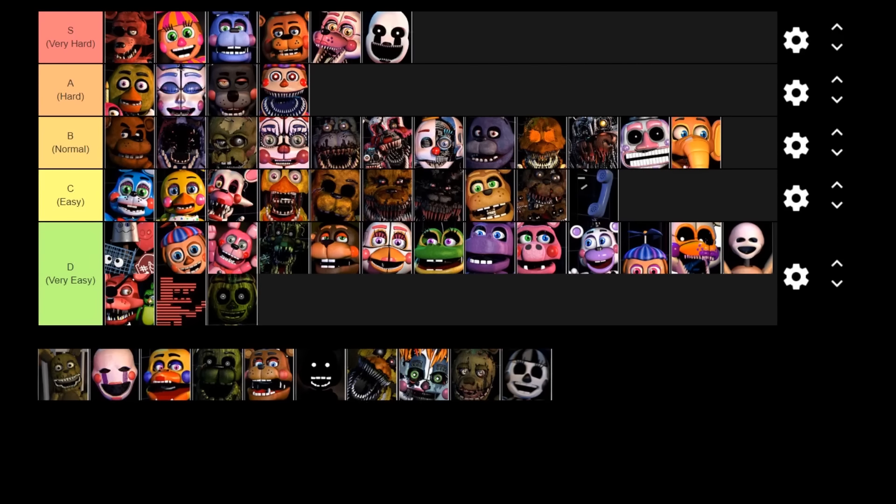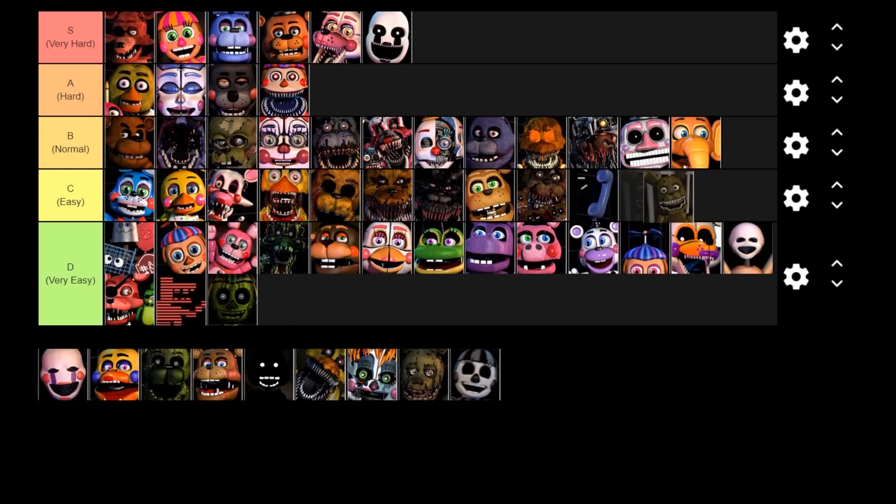Next up is Plush Trap — the most difficult to deal with of all the non-customizable DeeDee characters. Back when I didn't know how he worked he got the jump on me very quickly because I assumed he could appear on any cam, but he always appears on Funtime Foxy's cam so he's a bit predictable. As soon as DeeDee appears, always check Funtime Foxy's cam to see if Plush Trap is there, because Plush Trap attacks very, very quickly when he spawns. Because he attacks very quickly, I would put him in the easy tier — the only difficult thing about him is that fast attack speed, so he's definitely not very easy.